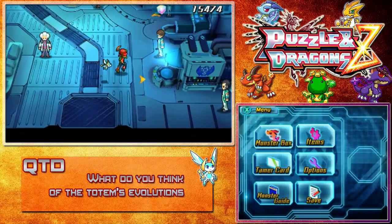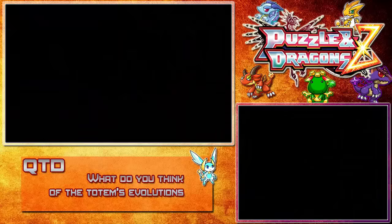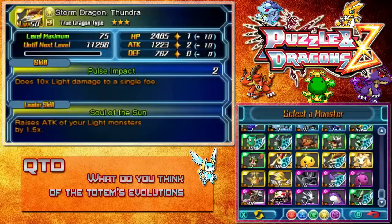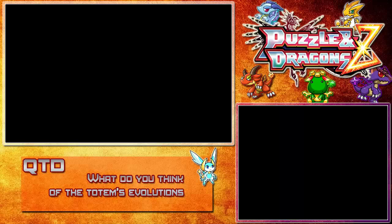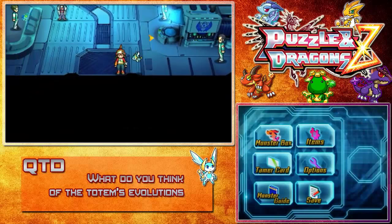Okay, now we got Thundra. Before we go, we got two mega slimy eggs — might as well give Thundra a little boost, even though it won't be much. One level and an HP bonus of two. That's cool — always can use more HP, especially in an area that doesn't let you heal.